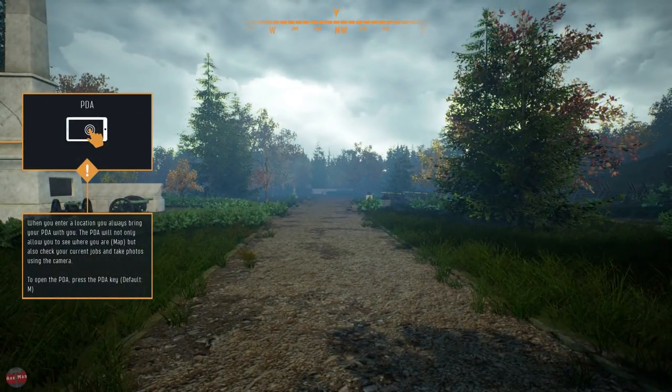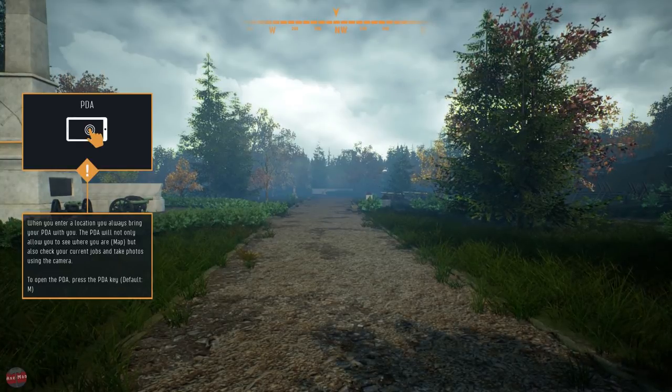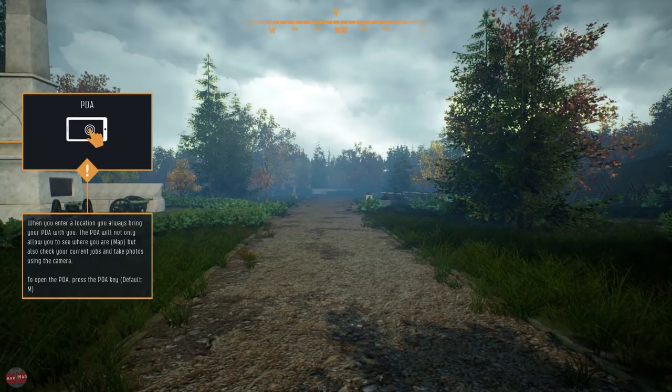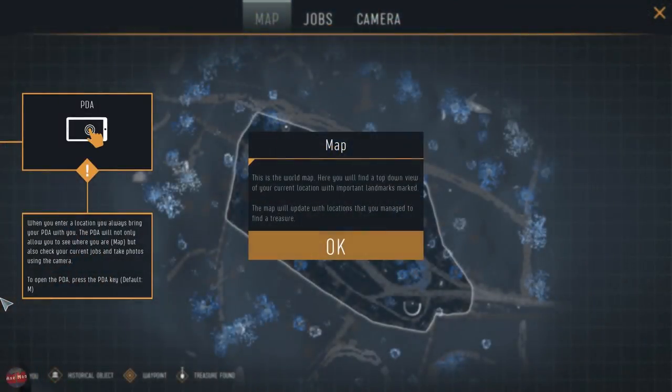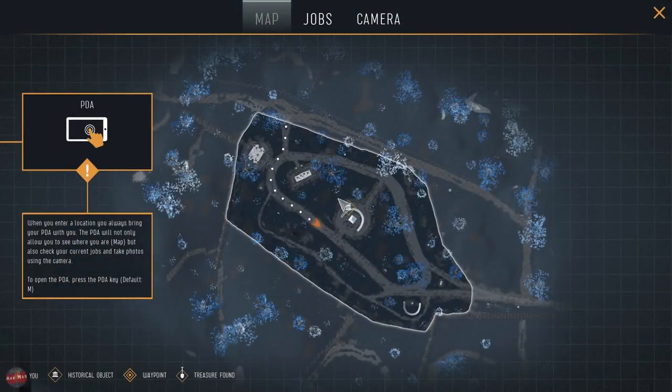PDA - when you enter a location, you can always bring up your PDA. The PDA will not only allow you to see the map, but it will also check your current jobs and take photos using a camera. It's like a map - I've got a little iPad. This is a world map, so this is the area we've got, it looks like.